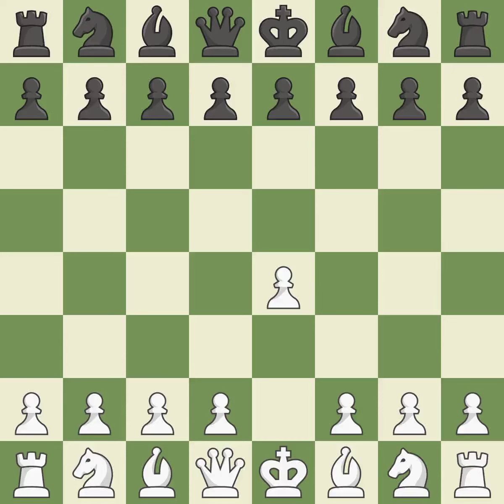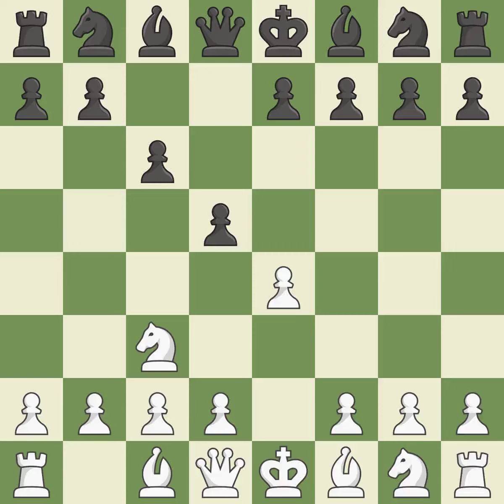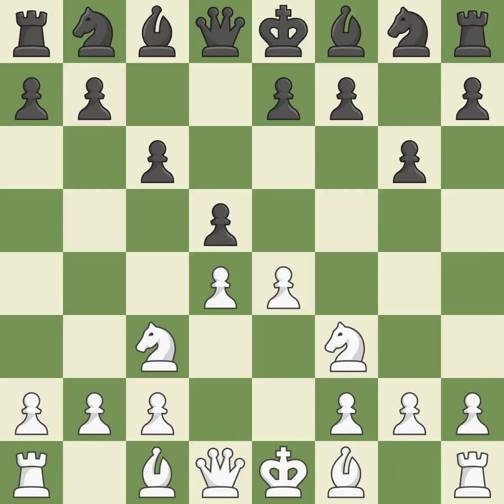Sharp games are frequently the result of starting with the king's pawn, since it dominates the center and frees up the bishop and queen on the light squares. In the Caro-Kann Defense, the pawns on d7 and d5 can be quickly pushed to take control of the center and engage the e4 pawn. The e4 pawn is supported and the knight is developed by Nc3. The bishop is prepared to grow into a functional square, and by positioning the bishop on a potent diagonal, this fianchettos the bishop.